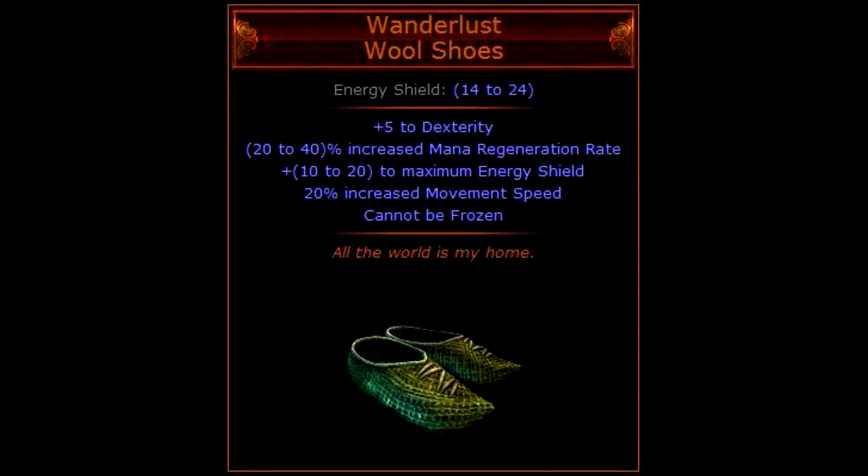Now let's talk about shoes. For leveling items I really like using the Wanderlust wool shoes. Not only are these very fashionable but they can also be used right from the beginning of the game. The thing that makes Wanderlust so good is the 20% increased movement speed, the mana regeneration, and the cannot be frozen affix. Mana regeneration is nice as it will help you in those early levels to cast your spells and skills. The cannot be frozen affix is awesome if you lack cold resistance and for opening strong boxes that would ordinarily freeze you.